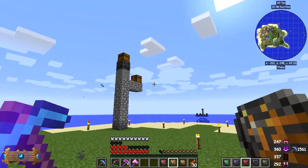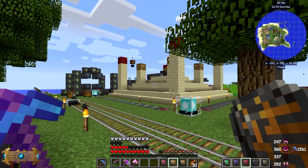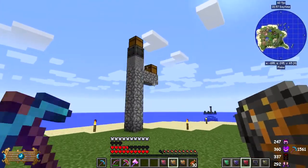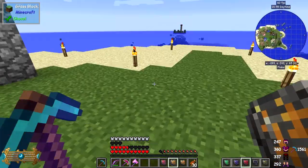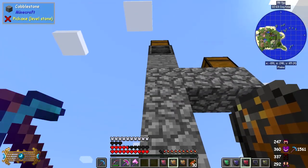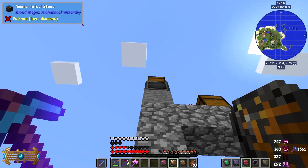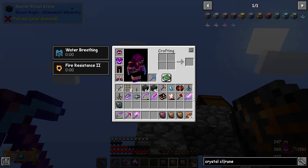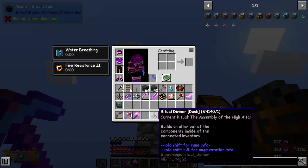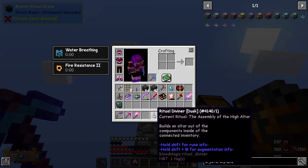You'll see I've built a funny little contraption here. Let me just double check there are no actual mobs underground — that's fine. This contraption is because it's one, two, three, four, five, six — so the seventh block. You've got to have the master ritual stone for this for the High Altar. The assembly of the High Altar builds an altar out of the components inside the connected chest.